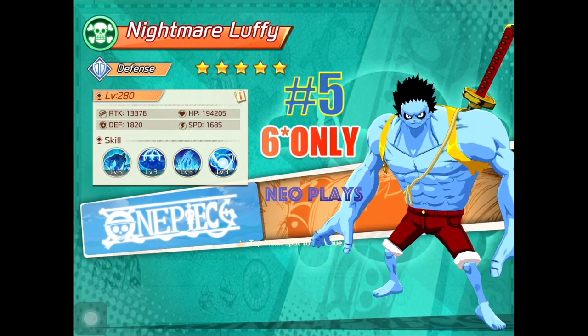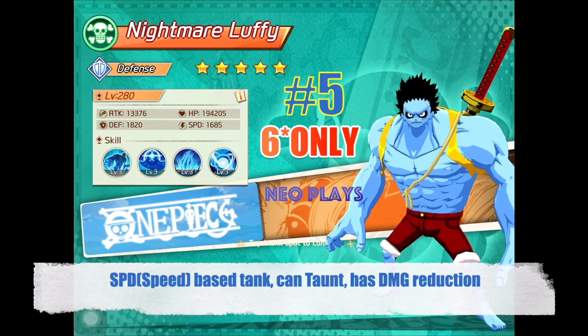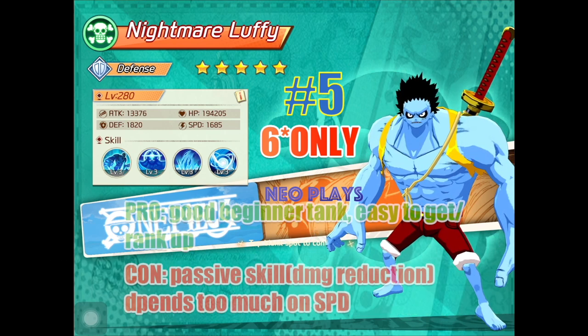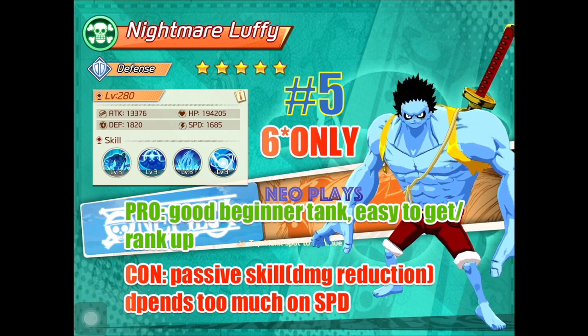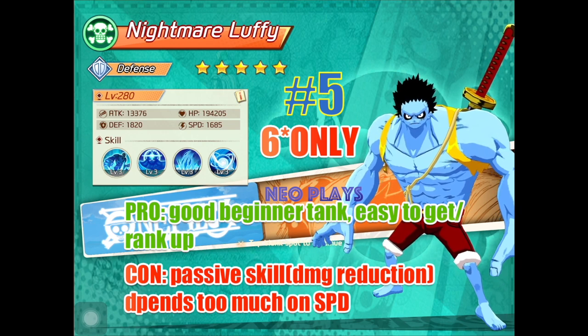Sitting at number 5 is Nightmare Luffy. He's a speed-based tank. He has Taunt, which forces targets to use basic attacks on him. He has damage reduction. Pro: he is a good beginner tank. He's inexpensive to get and rank up. Con: his passive damage reduction relies too much on his speed. He's 6-star worthy, but only at 6-star.